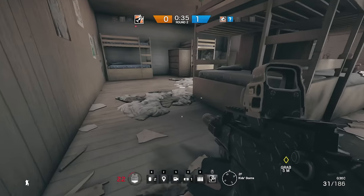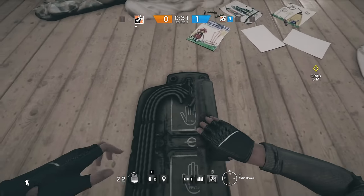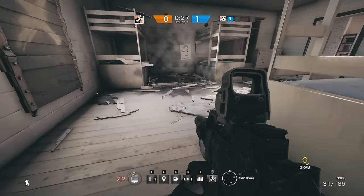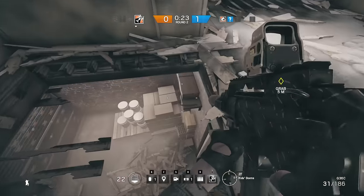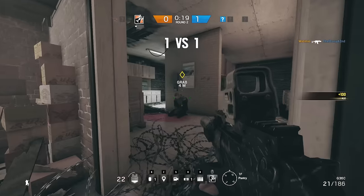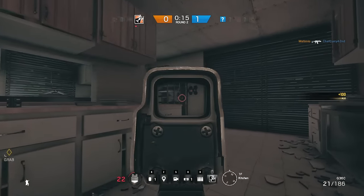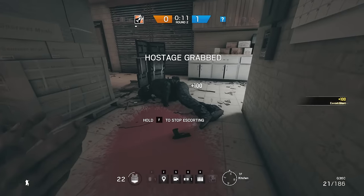I would not recommend doing this in every situation — there will be times where it just doesn't make sense, or it's going to be literally impossible because the floor below the enemy is concrete and you can't punch through it. But if the opportunity arises and you know what you're doing and have a little luck on your side, you are going to be in for a treat. This is, in my opinion, easily the coolest and most unique way to take out your enemy in Rainbow Six Siege.